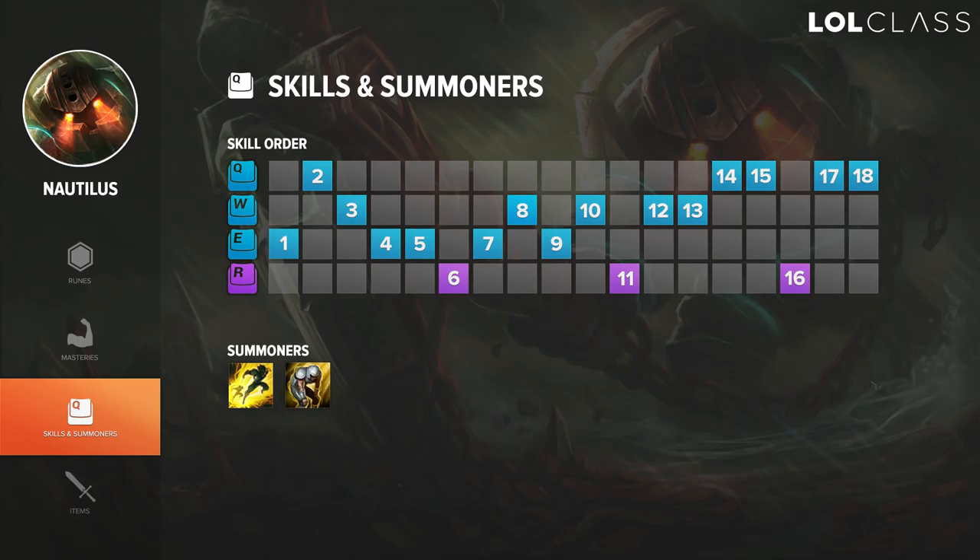For the skill order, if you get a chance to take a camp at level one, start W — you won't take as much damage since the passive and shield absorb a lot. Then on lane take Q so you have the XP advantage, reach level 2 faster, and can look for aggression with the hook. If you're against an aggressive bot lane that also took a camp, you might take E at level 2 so you have more damage if they initiate. If you don't get a camp at level one, start E and take Q second, then look for the hook engage at level 2 — hook, proc the passive with an auto, press E, and proc Thunderlord.